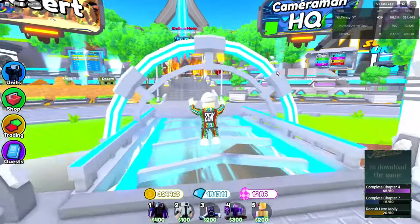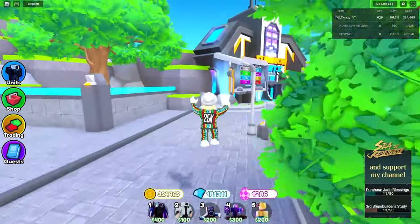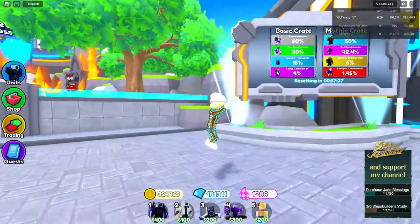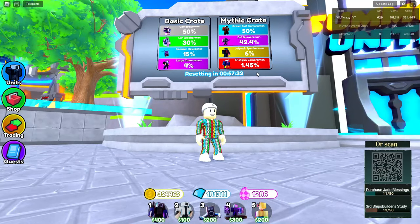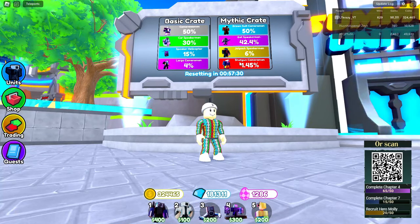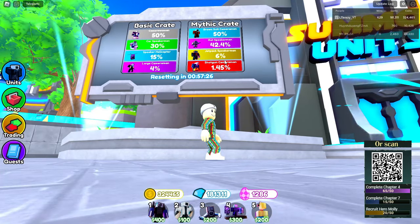Hoping some of these new items are up here. The shotgun cameraman is 1.45 now. There are two different crates now — a basic crate and a mythic crate.